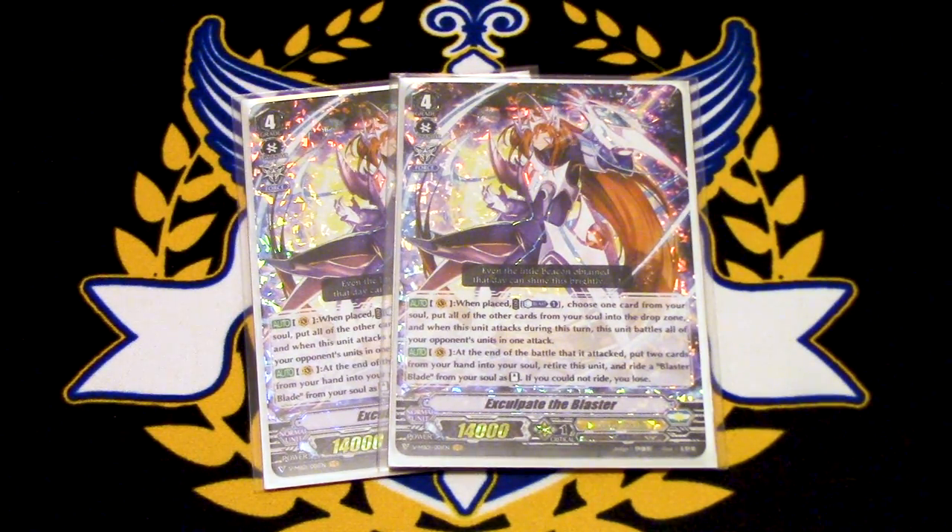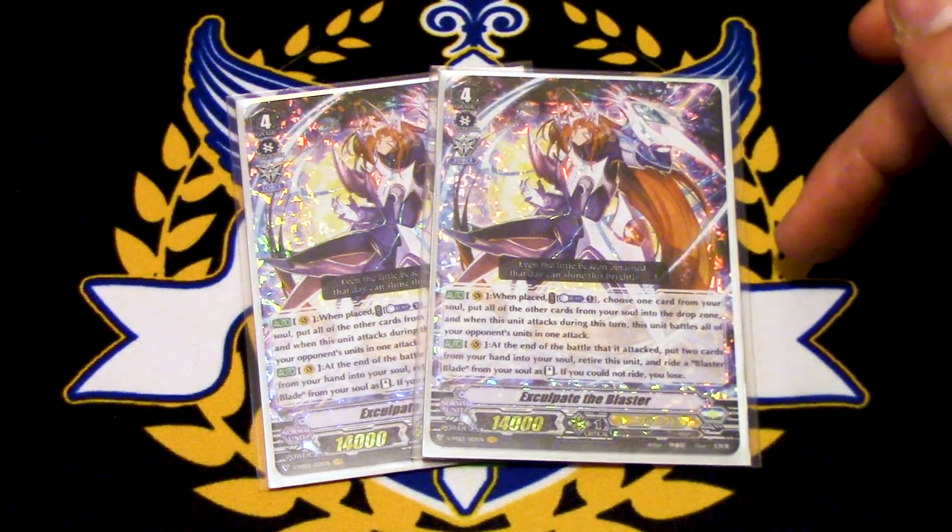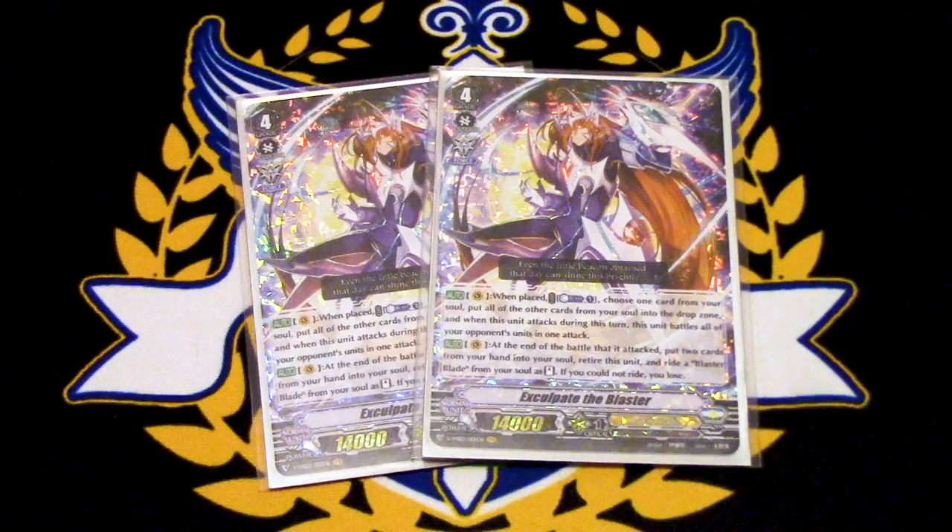The other skill is at the end of the battle that it attacked, you put two cards from your hand into the soul, retire this unit into the drop, and then ride a Blaster Blade from your soul as stand. If you could not ride a Blaster Blade, you automatically lose — it says right there, you lose. But we have cards like Monarch Sanctuary Alfred to get those Blaster Blades right back from the drop zone into your hand, so you can hold onto Blaster Blade until you go into Exculpate and win that turn.